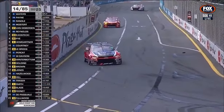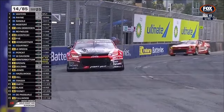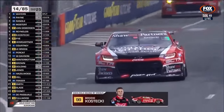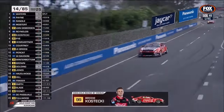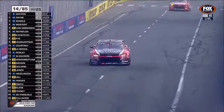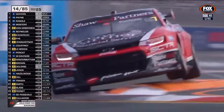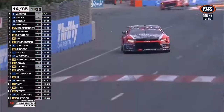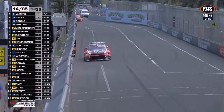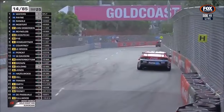Kostecki had a big understeer moment — that didn't look very nice. What's happened in this phase of the race is Van Gisbergen and Reynolds have played themselves in. They've just done two of their fastest laps on the last lap, so they've made up all that gap — there was a big gap between Mostert, Van Gisbergen, and Reynolds — and they are now right there with those leading Mustangs: Waters, Payne, Randall, Mostert.